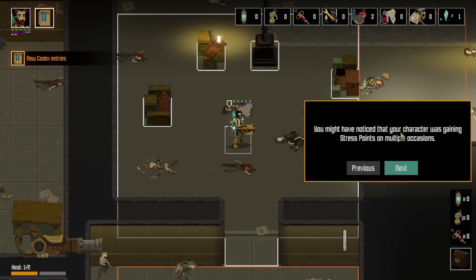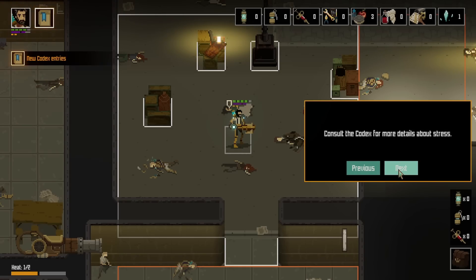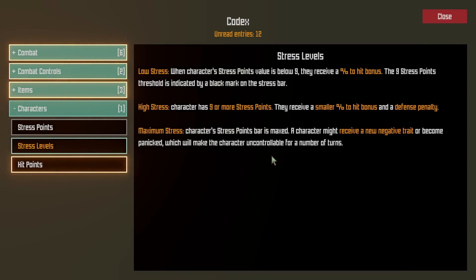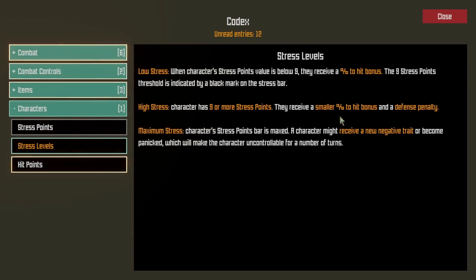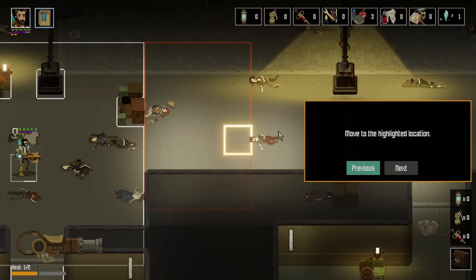You might have noticed that your character was gaining stress points on multiple occasions. Stress is one of the character stats that affects gameplay. When maxed, it can cause your characters to panic or receive a negative trait. At nine or more stress, they receive a smaller percent-to-hit bonus and a defense penalty. If you have nine or less, you get a percentage-to-hit bonus.